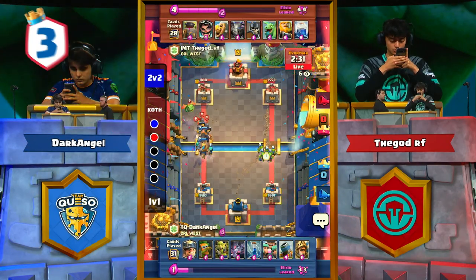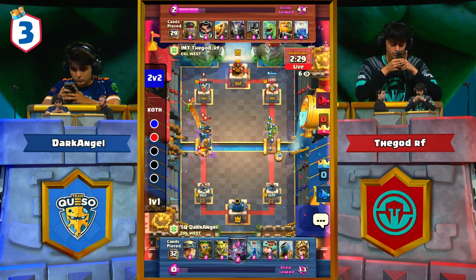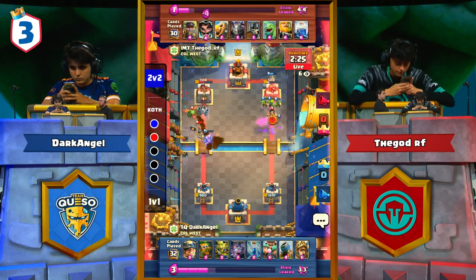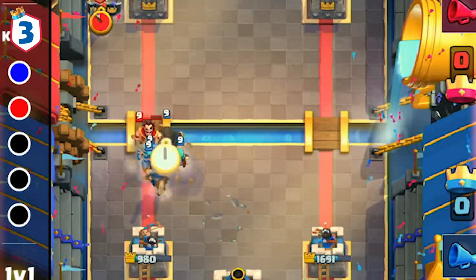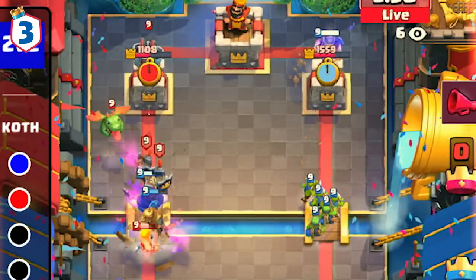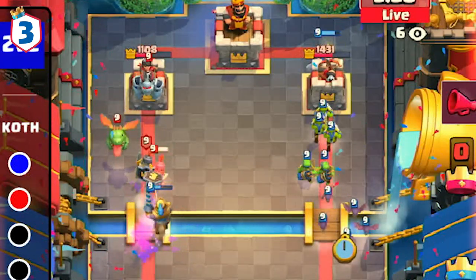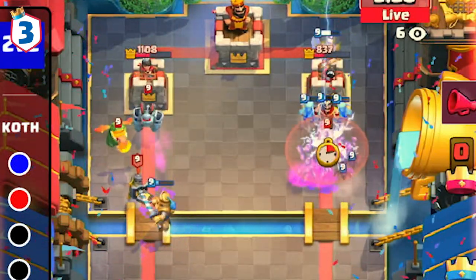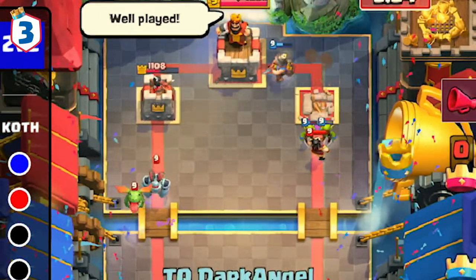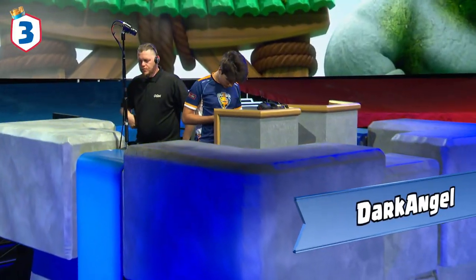The next play is in this match between Dark Angel of Team Queso against the God RF of Immortals. This interaction happens so quickly that if you blinked, you would miss it. This play showcases the power of Spellbait when Dark Angel plays the Rascals, knowing that it will bait out a Barbarian Barrel. Dark Angel doesn't even wait for the God RF to play the Barbarrel before preemptively pushing the opposite lane with a minor Goblin Gang push. This does devastating damage and takes the tower in no time flat.